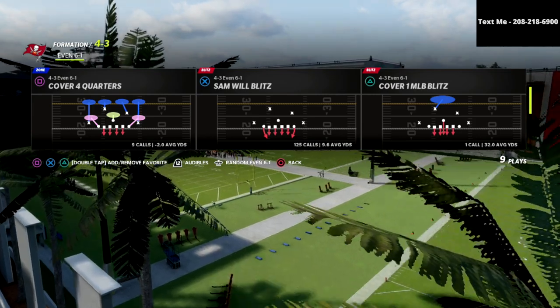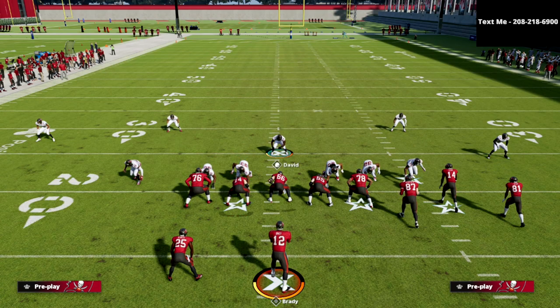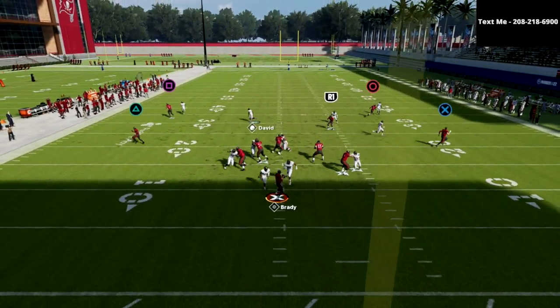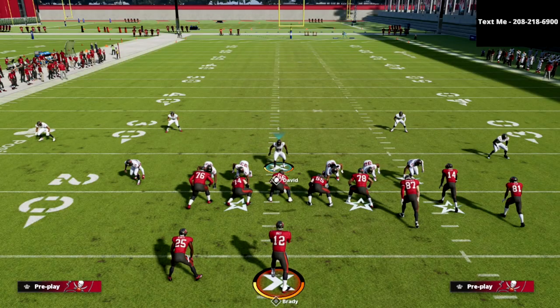Sam Will Blitz is the play we're going to come out in. All you have to do is globally blitz your linebackers in QB contain, then stand right in this area. You should get double pressure — gap pressure, just like that — some good solid pressure against your opponent.